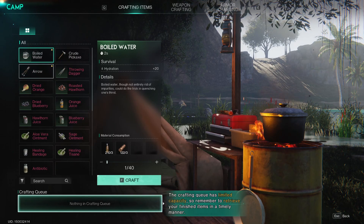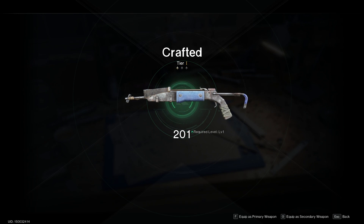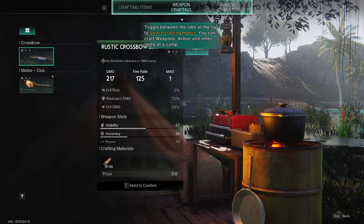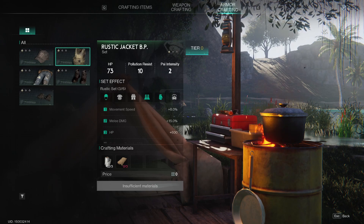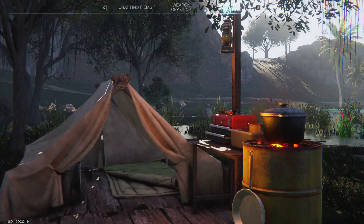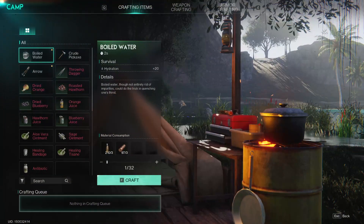Crude axe — there's a crossbow. Equip this as primary weapon. Toggle between tabs at the top to switch crafting — that's fine. You can craft and upgrade your jackets, your hats, your pants, your boots and stuff with enough materials. Craft arrows with your bare hands — okay, so we need arrows.